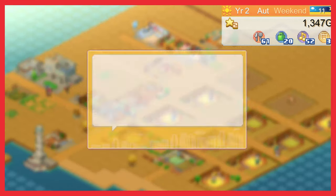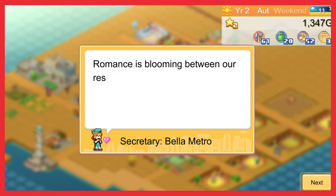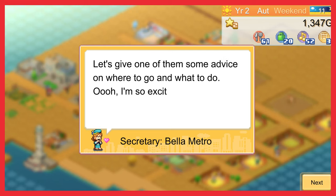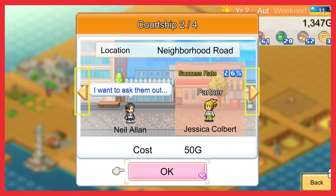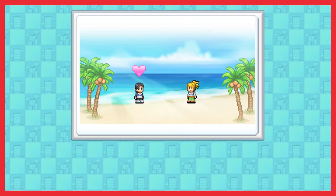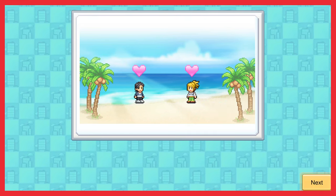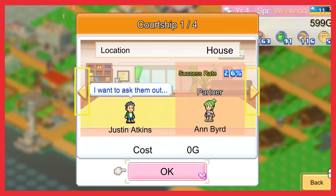Alongside managing your villagers' jobs, you can also manage their partners, which they can muster up the courage to ask someone out. We have our first romance blossoming — Neil Allen wants to ask out Jessica Colbert. In this game you can actually select and pay money to change the scenery for where they do their grand proposal. Let's select the beach vacation for Neil here and success! Just don't ask Neil how their neighbour Justin Atkins' proposal went to Anne Bird — it's not always smooth sailing in these island tides.